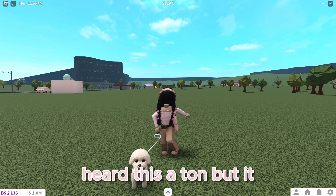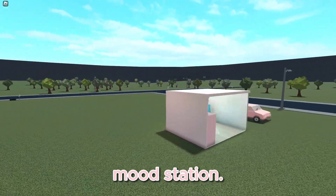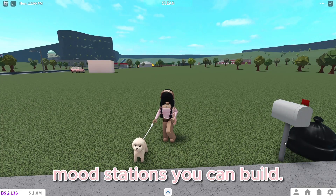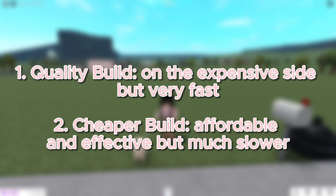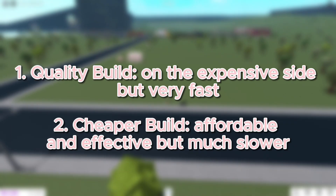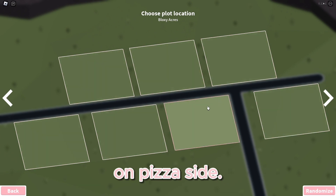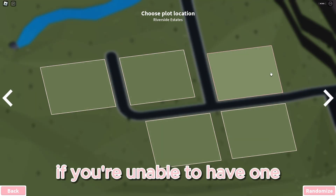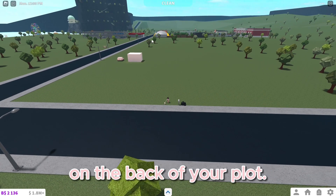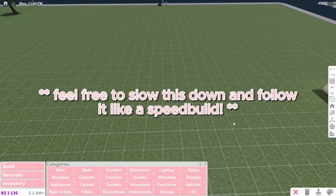The first tip is to have good moods. I know you've probably heard this a ton, but it really does make a huge difference. The first thing you want to do is build a mood station — this will make it easy to boost your moods really fast. There are two different mood stations: the quality build, which is more expensive but boosts moods very fast, and the cheaper build, which still works but boosts moods much slower. If you have premium, try to get the two plots on pizza side; if not, choose the two on burger side. Build your mood station on the back of your plot so it's closer to wherever you choose to work.